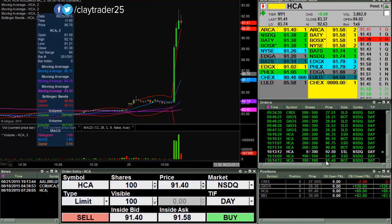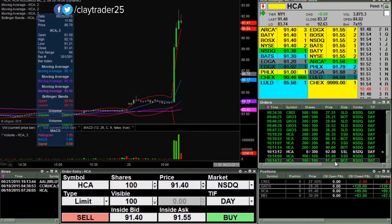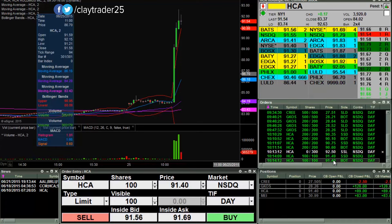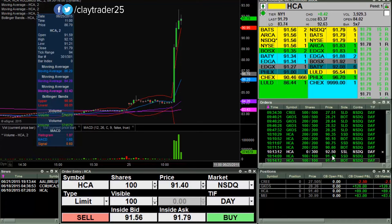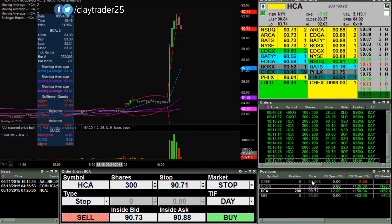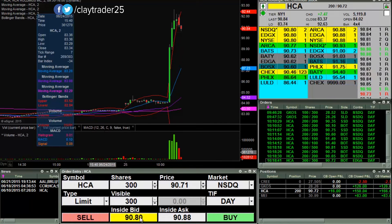Had a button malfunction there — I actually shorted at $91.49, did not mean to do that. So I just hopped out real quick to make sure my costs and everything were covered. A quick little $9 there, but that was a mistake entry point. But $92.50 is still sitting up there. Whoops — alright, what did I do here? Welcome to the clown show.